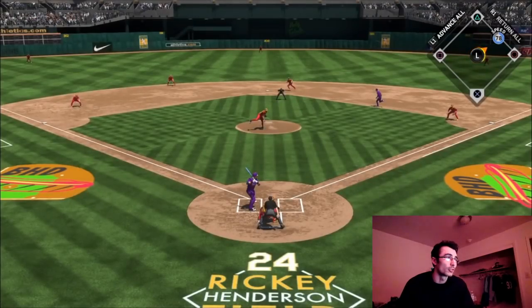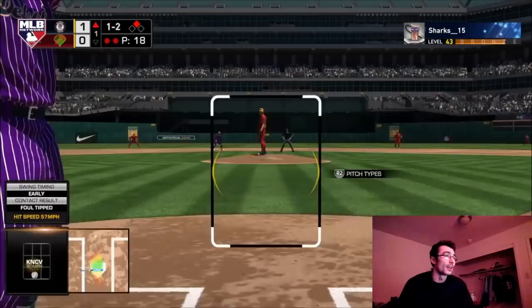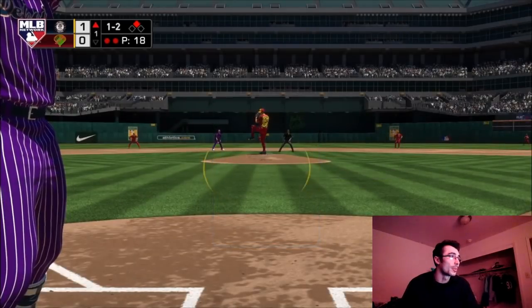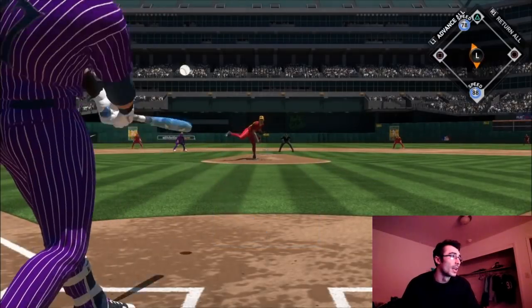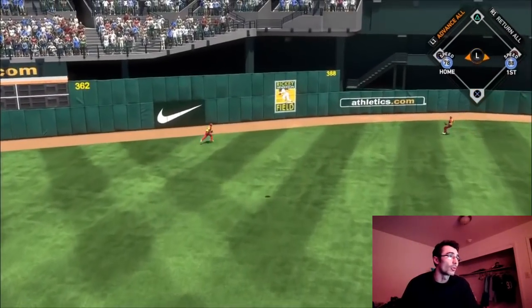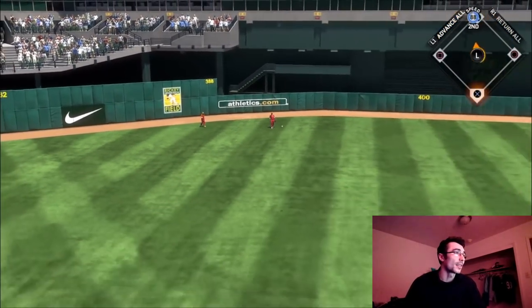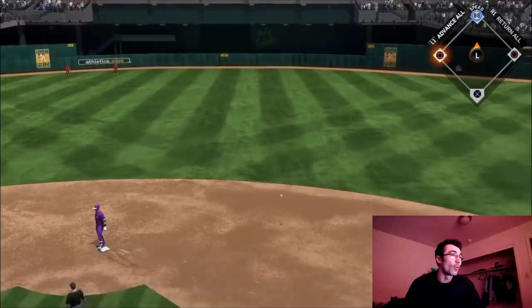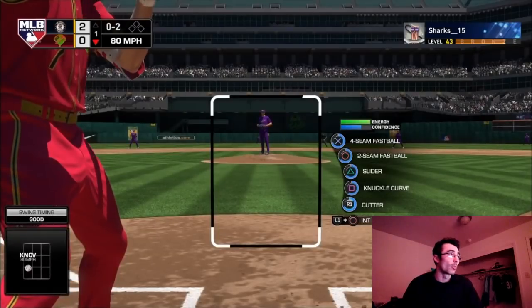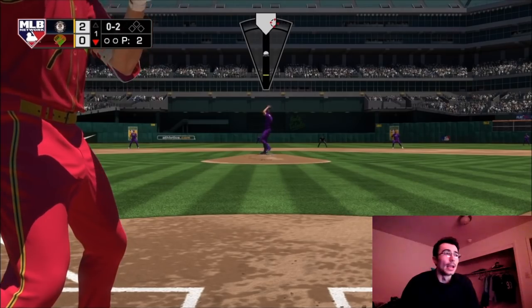With two outs in the first inning, John Carlos Stanton sends one off the center field batter's eye. I was able to steal second base with Cody Bellinger with two outs, and then Trevor Story gets a changeup low and in, turns on it, and sends it out to the left-center field gap — Yoenis Cespedes is unable to make the play. It hits off the base of the wall for extra bases, and we go up 2-0.